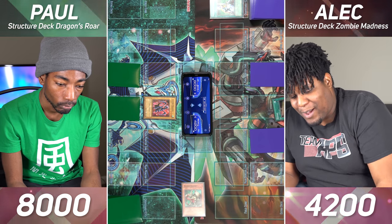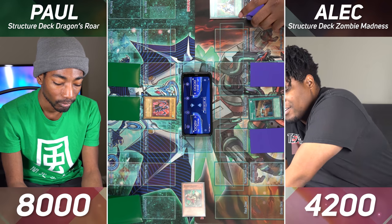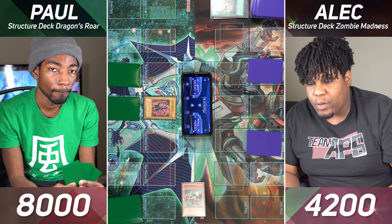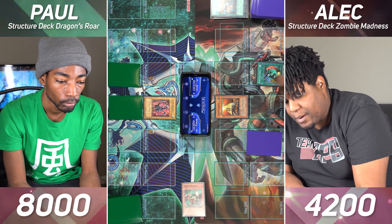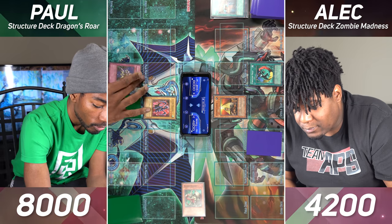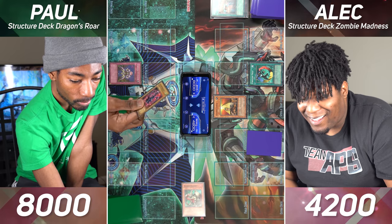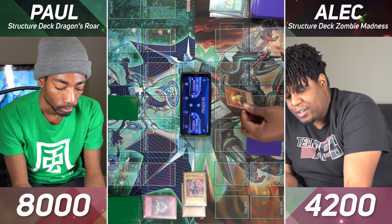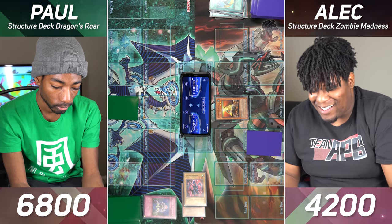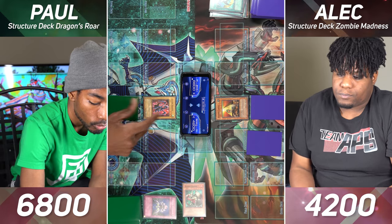I'm going to set one and activate my Reload, where I shuffle in my hand and draw the same number of cards — I add four cards. I will Normal Summon my Pyramid Turtle and then I'll activate my Creature Swap so we get to trade. I'll use my Interdimensional Matter Transporter — I can banish my Luster Dragon until the end phase. Enter battle — Pyramid Turtle attack for 1200. I'll set one card face down and end my turn. At the end of the turn my Luster Dragon will return.